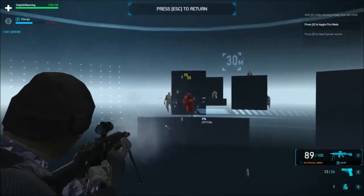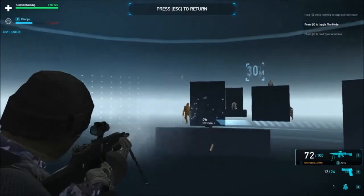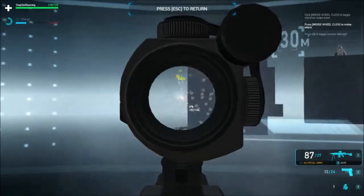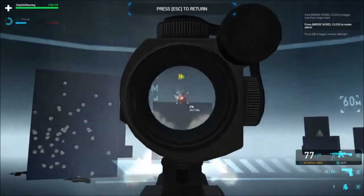As a support class you are equipped with an LMG, which has a high magazine size, a high fire rate, and a lot of recoil. Getting behind cover decreases recoil and increases accuracy greatly.